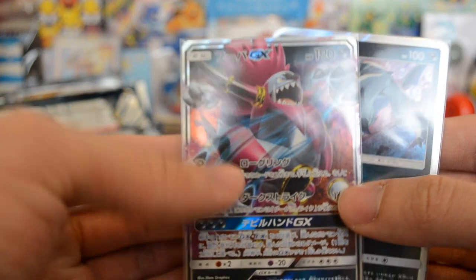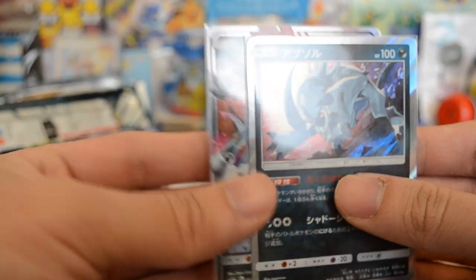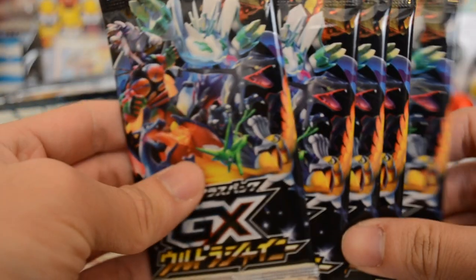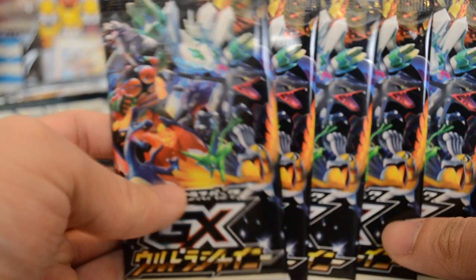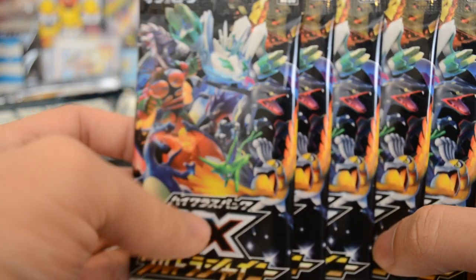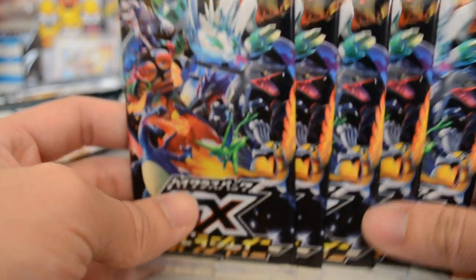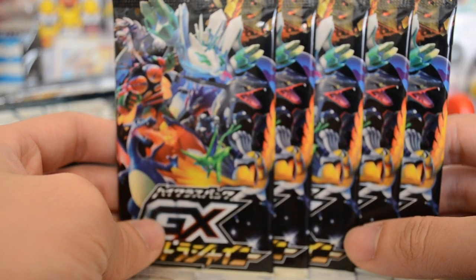Awesome pulls overall — we got a GX and an ultra rare, the Hoopa GX and the Absol holographic. If you guys enjoyed this video, stay tuned for more because the next opening is the craziest set of 2018 — GX Shiny. I've never even opened a pack of these, so stay tuned and I'll see you guys in the next one — peace!